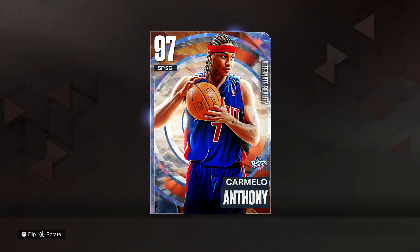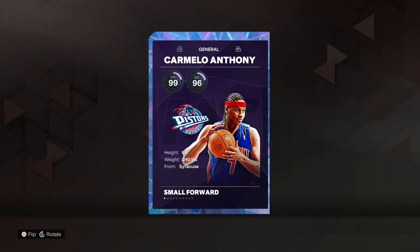Hey, look at that — 97 overall shooting guard, small forward. Detroit Pistons, Carmelo Anthony. Whoa, they changed his jersey. Because you couldn't just do that in the game by putting Pistons jerseys on him. They're running out of ideas, folks. It is clear as day. They are running out of ideas.